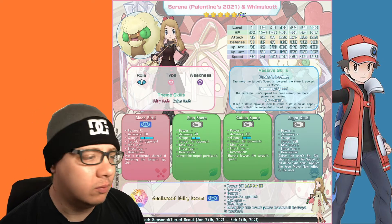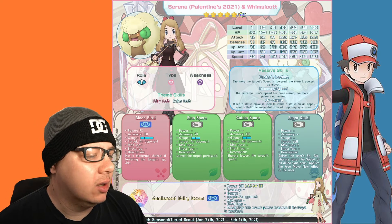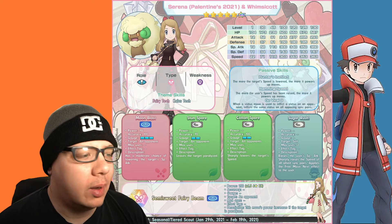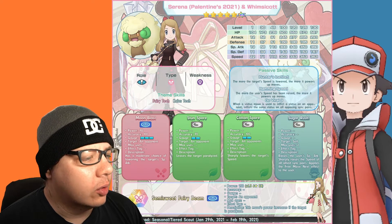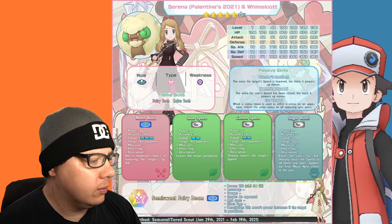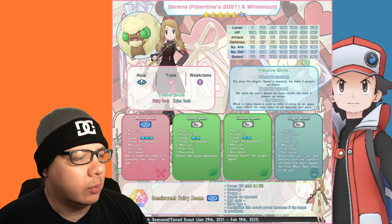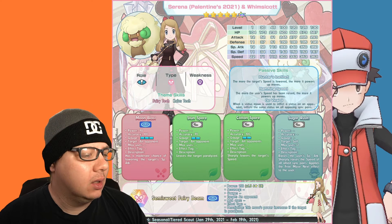For passive skills, Go Viral 9 is really good. Sugar Rush increases your speed, which synergizes with Ramming Speed — the more the user's speed has been raised, the more it powers up moves. Hunter's Instinct means the more the target's speed is lowered, the more it powers up moves. So using Cotton Spore to lower their speed means Moon Blast will hit really hard.